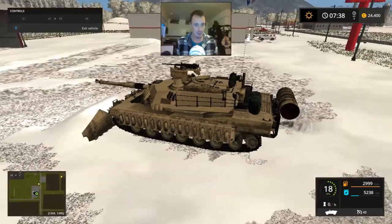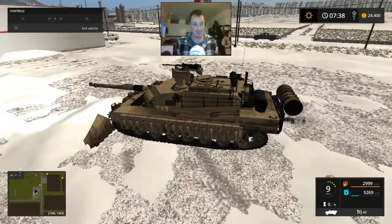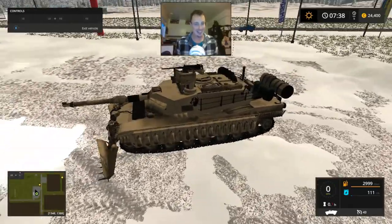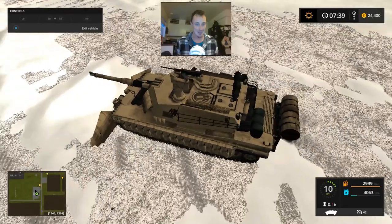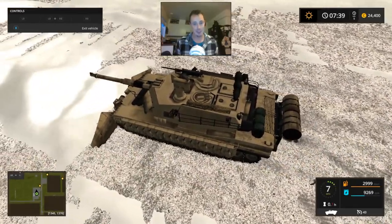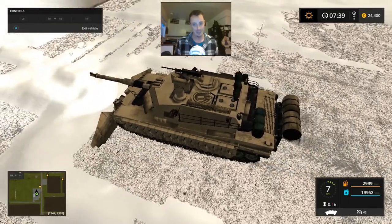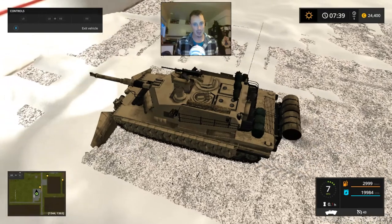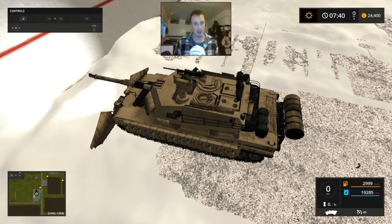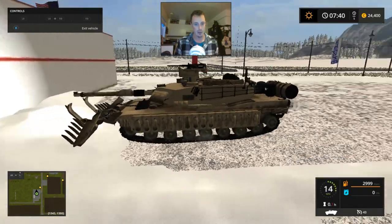The idea behind this bad boy, if you couldn't tell, is snow plowing. Another crazy idea I have is to use this as a harvester — basically be able to harvest your grains and stuff like that, and then when it offloads I want it to shoot out through the actual turret. But it plows pretty good and I believe it is the widest plow in the game so far. You just lift all the way up and all the snow falls out.